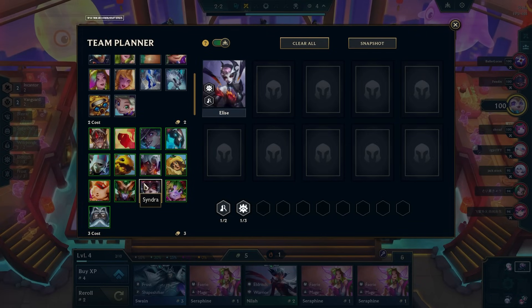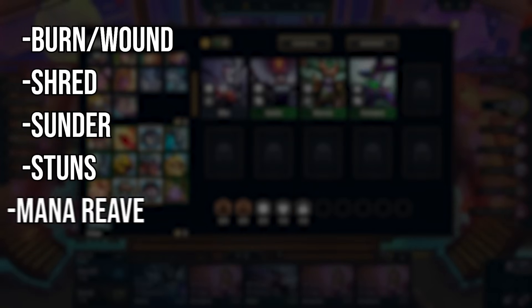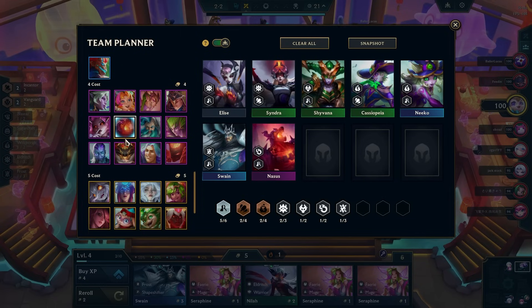There are 6 status or utility effects in TFT: Burn or Wound, Shred, Sunder, Stuns, Mana Reave, and Chill. Some of these you may only need one source of, such as Burn, Shred, and Sunder, but for others it can be useful to have multiple. Here's how to get all of them in Set 12.